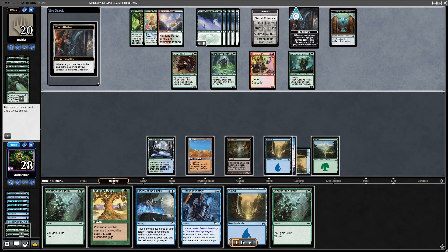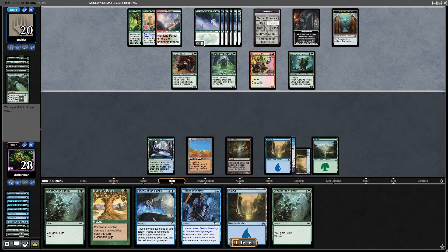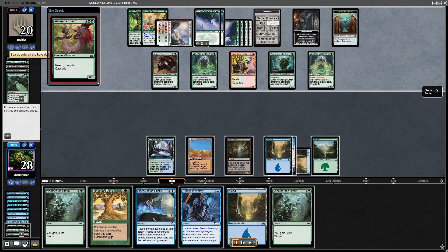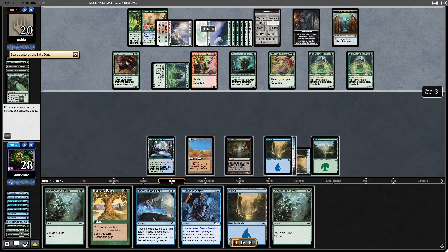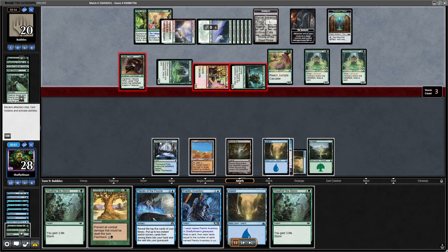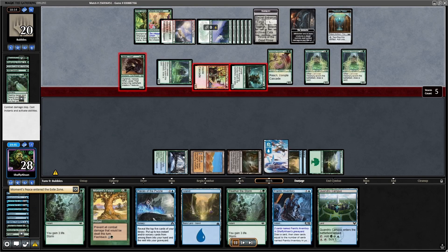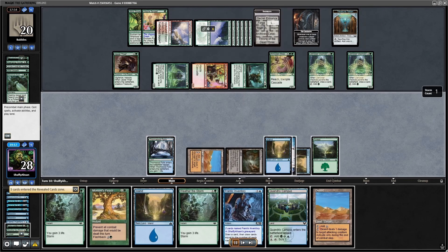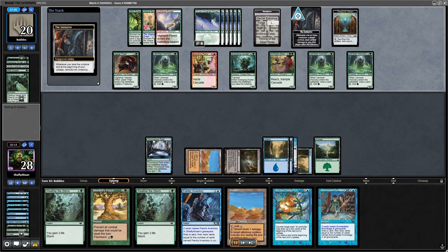I'm going to mill them for a little bit, return some cards, and that Frantic Inventory and Pieces of the Puzzle better start working because Weather the Storm isn't going to do too much against a board like this. They tap out a bunch of mana, find an Annoyed Altisaur into a land and another Visionary — again, the luck I have. If they're not removing my lands, my future mill spells will be as large as possible. They're drawing a lot of cards, but we're just hoping they're not land destruction spells. I cast a bunch of fogs, keep playing lands, Frantic Inventory into Arcane Denial into Accumulated Knowledge — great for Weather the Storm.